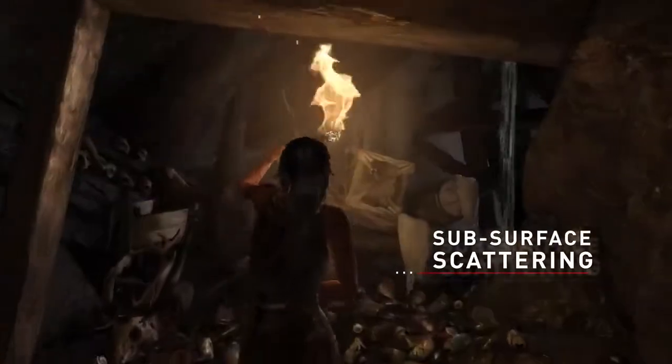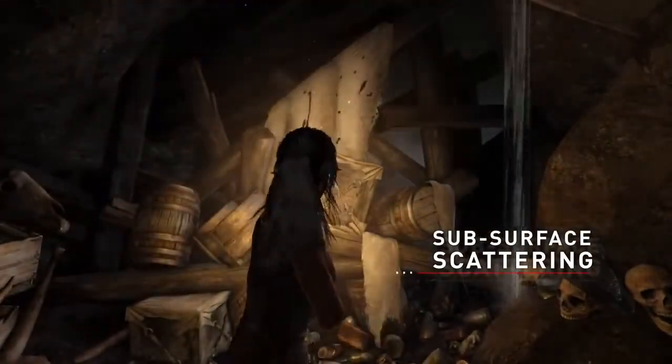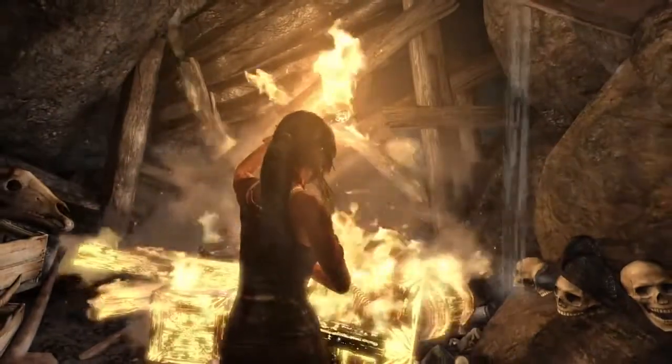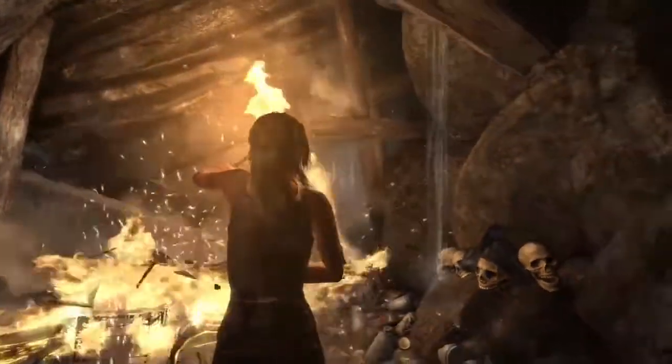We've added subsurface scattering on Lara's skin. The net effect is that it gives her a more realistic and life-like appearance. It literally means when light hits her, it goes just below the surface of the skin and scatters or diffuses as it would in real life.